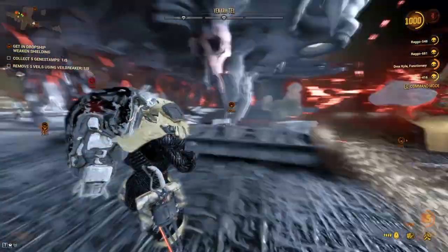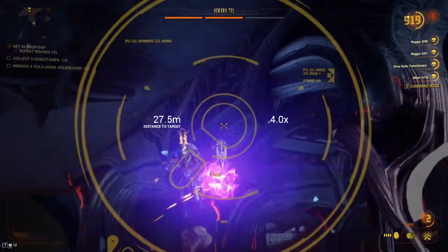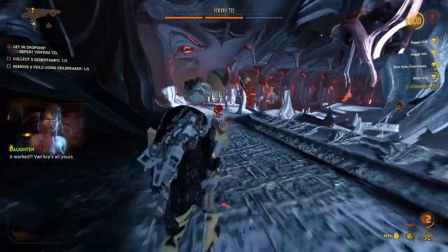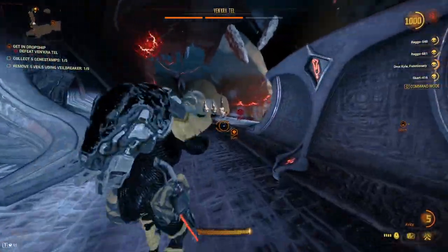You then go into that other area of your choice. Once you have done that, you simply need to take out your sniper rifle and aim, and pay attention to when Ven'kra Tel will start attacking you. When you see Ven'kra Tel, you simply need to take out both those drones and she'll simply go away. Once you guys have taken out those drones, she can take damage again.